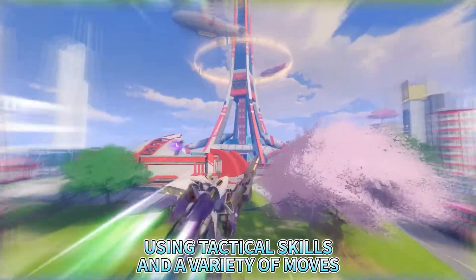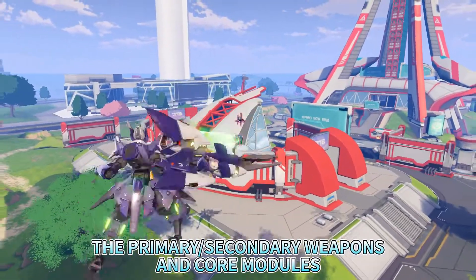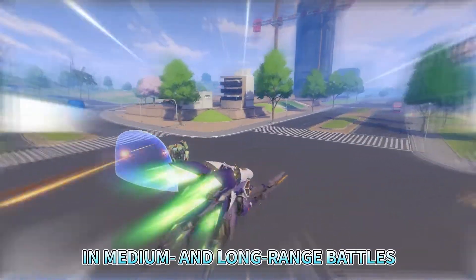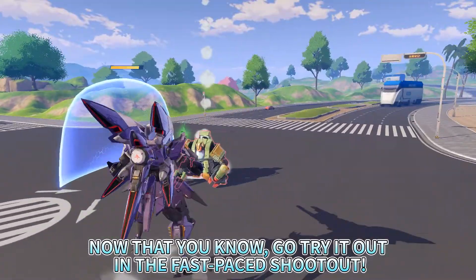Using tactical skills in a variety of moves, the primary and secondary weapons and core modules will grant Aurora the upper hand in medium and long range battles. Now that you know, go try it out in the Fast Pace Shootout.